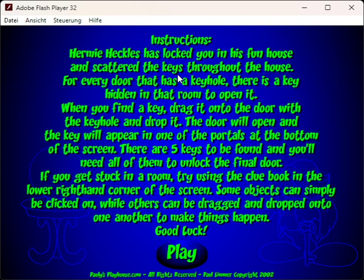Hermie Heckel has locked you in his Funhouse and scattered the keys throughout the house. For every door that has a keyhole, there's a key hidden in that room to open it. When you find a key, drag it onto the door with the keyhole and drop it. The door will open and the key will appear in one of the portals at the bottom of the screen. There are 5 keys to be found and you'll need all of them to unlock the final door.